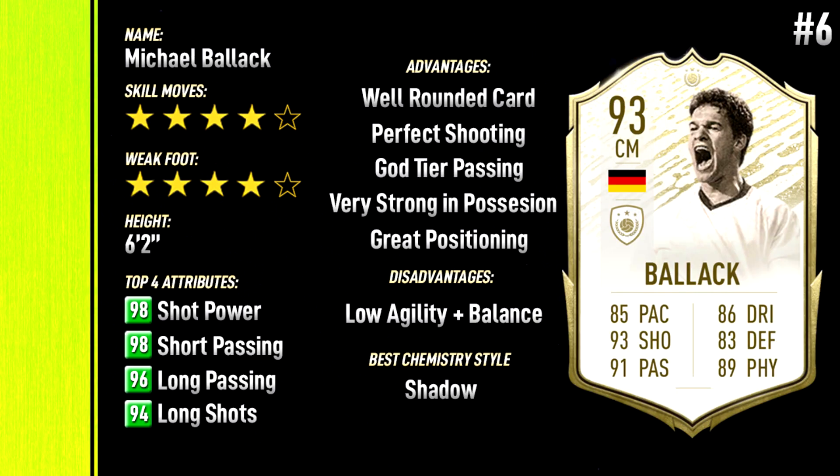At number six, we've got this 93 Prime Icon Moments Michael Ballack — very underrated, you don't see him in many teams. Four-star skills, four-star weak foot, very solid card. Very good shot power, long passing, short passing, and long shots — well-rounded. Medium/high work rates are a bit unusual given his defending isn't super high. Six foot two — a very tall, imposing midfielder, which I really like in FIFA. His shooting is incredible, very good passing, strong in position, good in the air. Biggest negative is low agility and balance — agility in the low 70s, balance in the high 60s. A shadow chem style would be good, though an engine or sniper to boost dribbling and agility/balance are alternatives. This Ballack card is class.